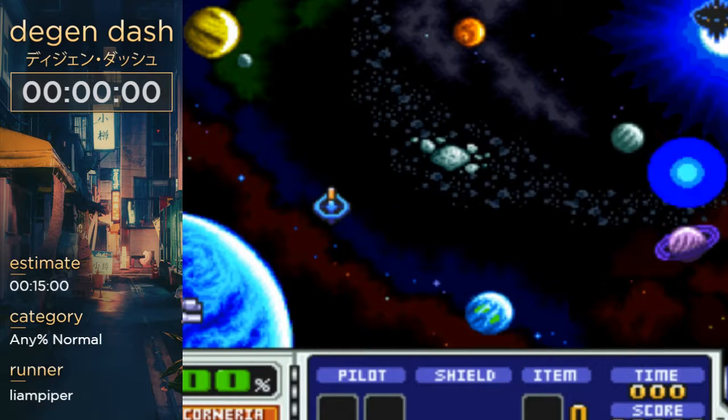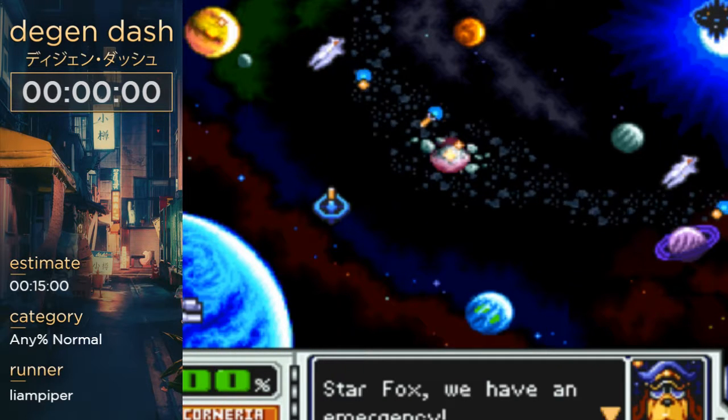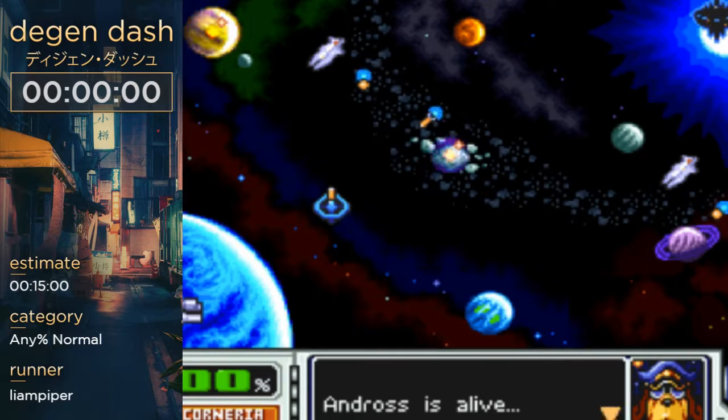He takes over the Lylat system and it's our job to stop him. This screen here is random — you can get two or four planets between Titania, Meteor, Elodad, and Venom. Macbeth and the water planet we do not get in this difficulty.